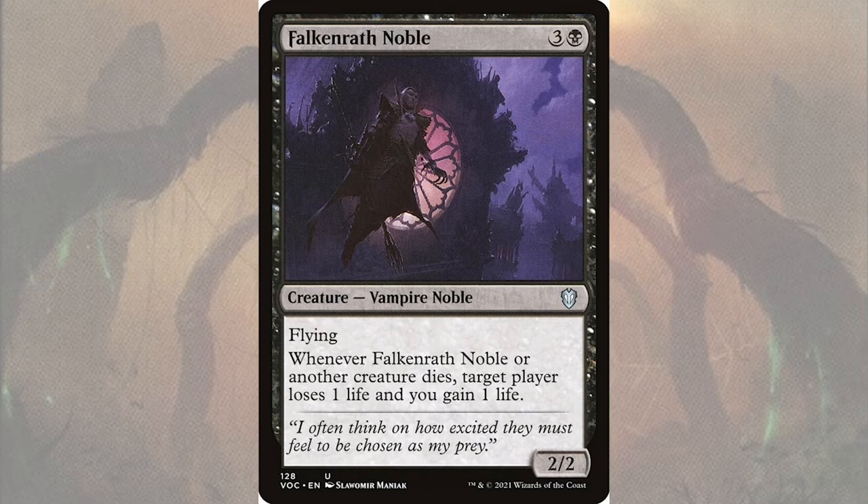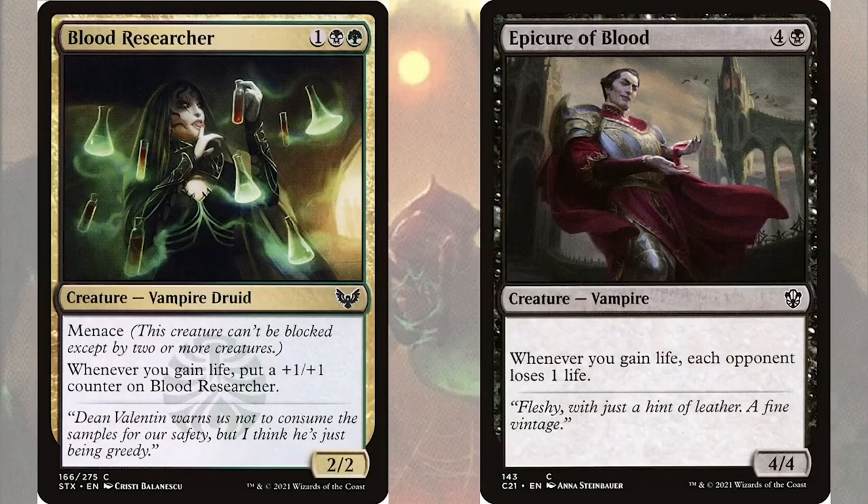Each commander trigger is also going to get us a life gain effect, which we're going to take advantage of with Blood Researcher and Epicure of Blood. Blood Researcher is a 2/2 vampire druid for one black green that has menace, and whenever you gain life, put a +1/+1 counter on Blood Researcher. Epicure of Blood is a 4/4 vampire for four and a black that has: whenever you gain life, each opponent loses one life. Blood Researcher will become massive quickly and can swing in for lethal, while Epicure of Blood makes all our drain effects hurt twice as much.